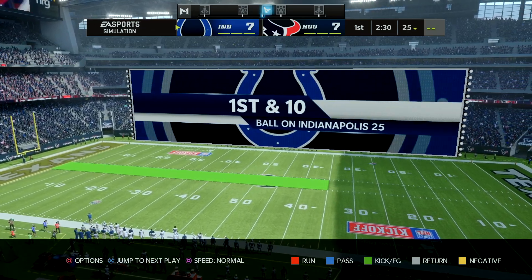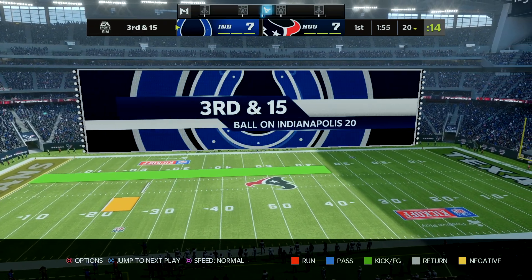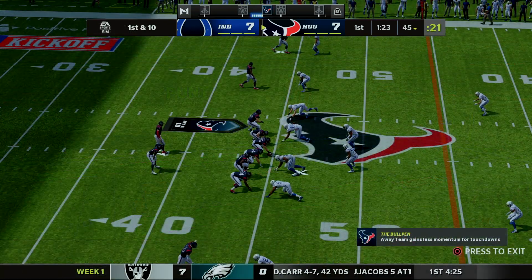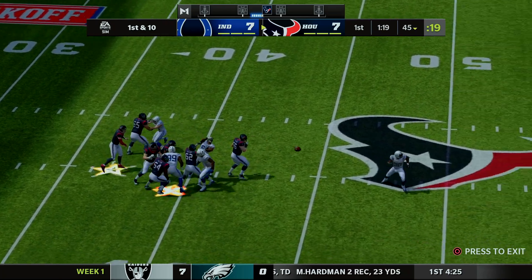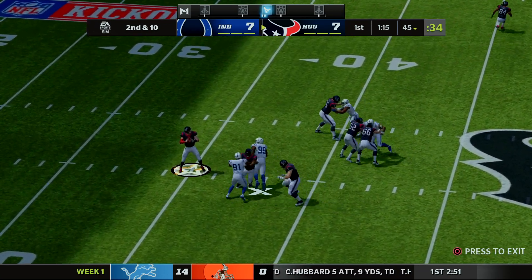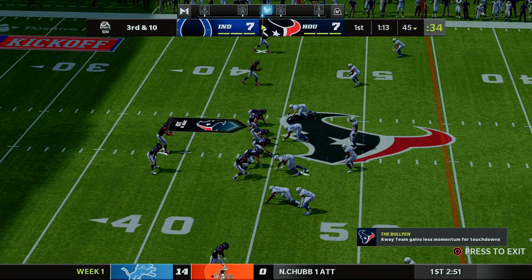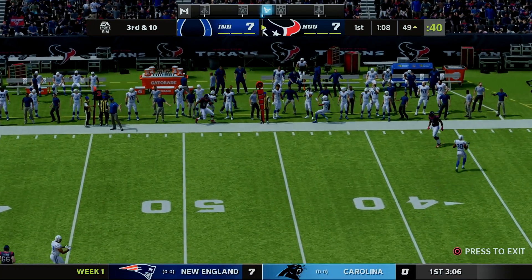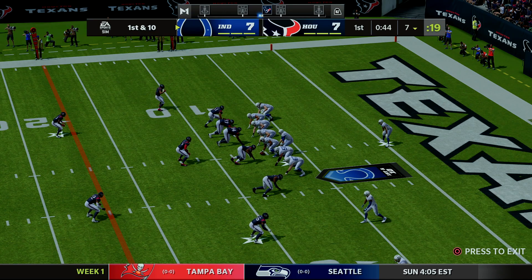Through simulation, Goff throws it away on first and 10, gets sacked by Demarcus Lawrence for a loss of five on second, then gets a negative two yard rush from Taylor on third and 15, so they punt back to Houston. Spitzer gets the ball back at the 45 with about a minute 23 to go. After an incomplete and a near-sack, Spitzer converts on third and 10 with a catch by Boswell but out of bounds. We punt it away and Indianapolis starts at their own seven yard line with under a minute to go in the first quarter.